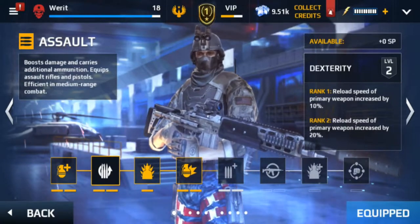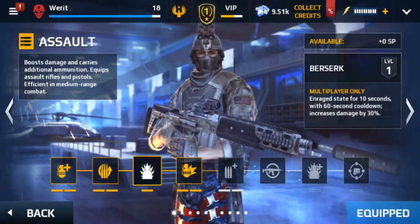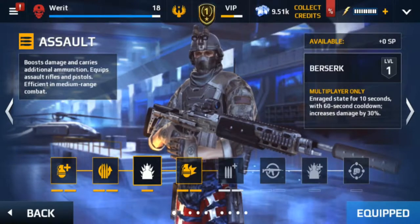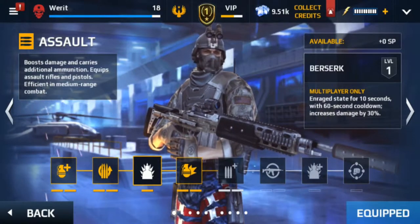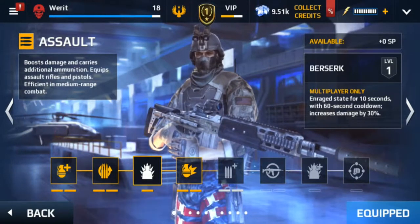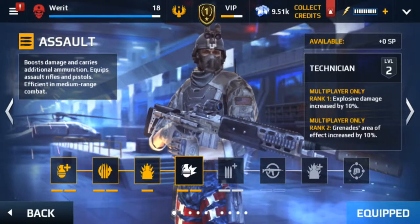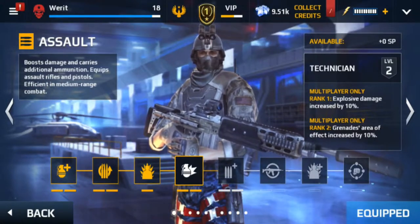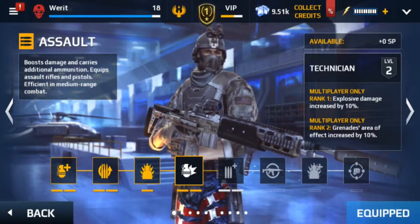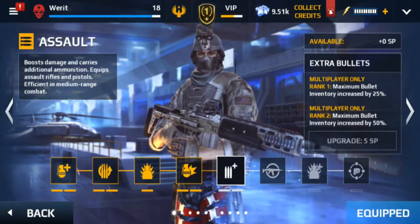They actually have an ability called Berserk — it puts you in a rage state for 10 seconds with a 30% increase in damage. We'll go into how to use that. Then there's Technician, which increases explosive damage by 10% and area of effect by 10%. And extra bullets — more bullets, less problems, that's what I always say.